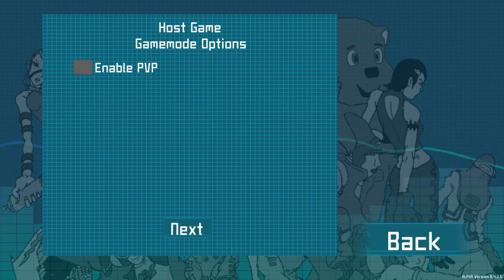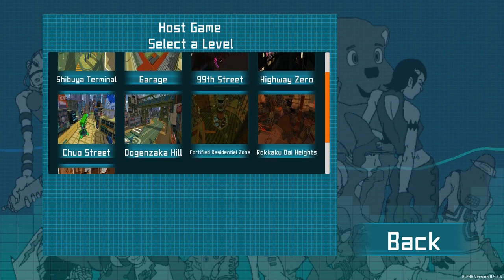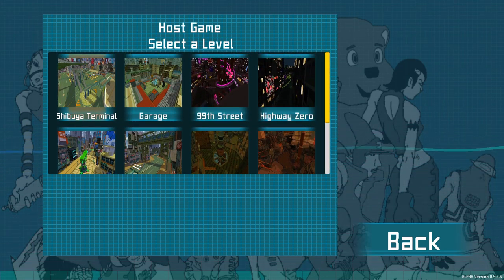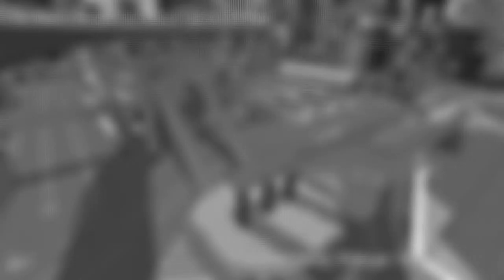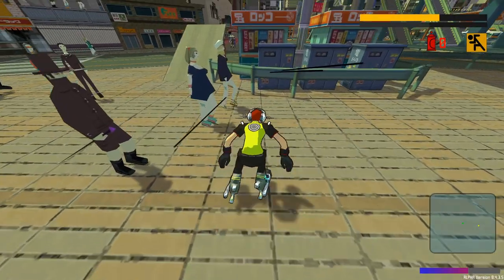I'll be doing free mode just to show off the game. They have most of the maps you'll fondly remember — I don't think all maps are in the game just yet, but as I said, it's just one person doing it, so very impressive. We'll go for Shibuya. You can also choose whether to have ambient life on or off — things like pedestrians and vehicles — which is kind of cool.